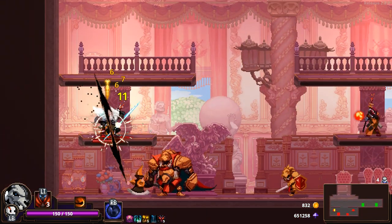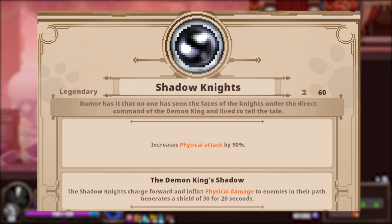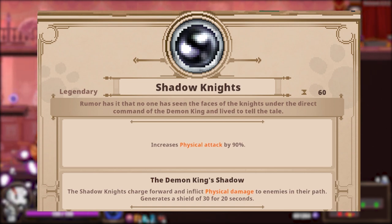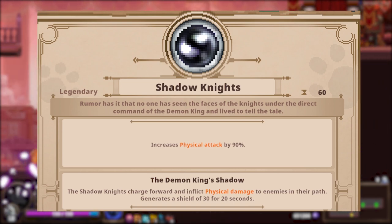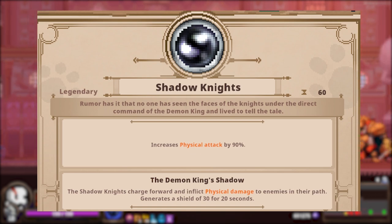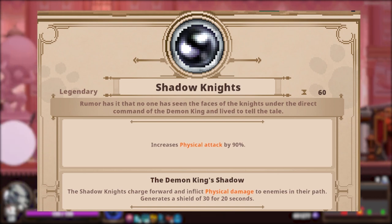Let's get to the actual best quintessences. First up is Shadow Knights. Boosting physical damage by 90%, it's the strongest physical quintessence in the game. Its use effect summons an army of horse-backed knights that charge across the screen horizontally, dealing a lot of damage, but more importantly it gives the user a shield that absorbs 30 damage. This is what gives this quintessence great offensive and defensive properties. And because of how valuable the on-demand shield can be, even if you're making a magic build, Shadow Knights can still be worth picking up.